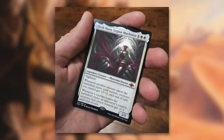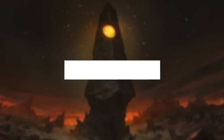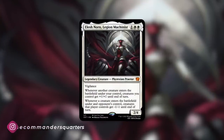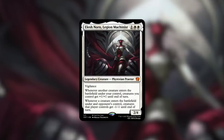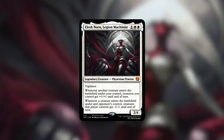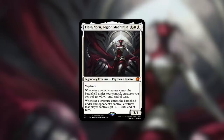Using MTG Design I made a custom version to make this easier to discuss. Elish Norn, Legion Machinist is apparently a 2/4 Phyrexian Praetor with Vigilance that costs one white white. She has: whenever a creature enters the battlefield under your control, creatures you control get +1/+1 until end of turn, and whenever a creature enters the battlefield under an opponent's control, that player's creatures get -1/-1 until end of turn. This does follow the praetor format — mono white, Phyrexian Praetor.